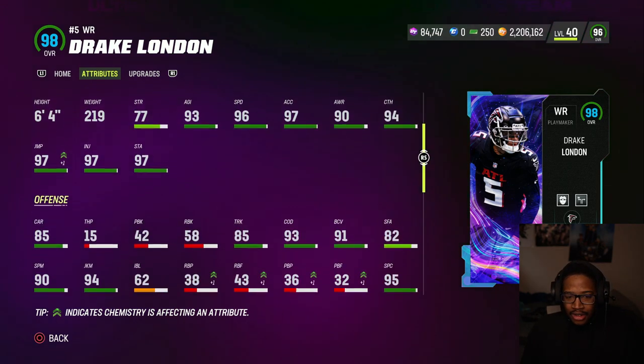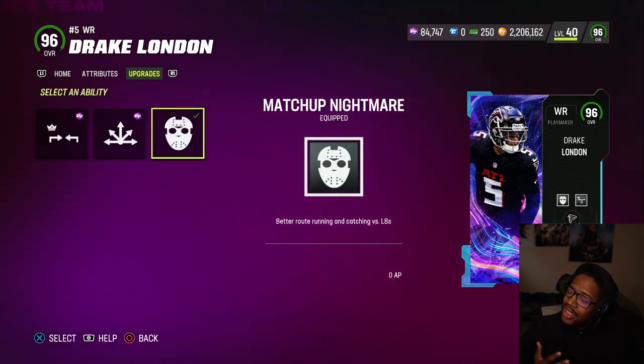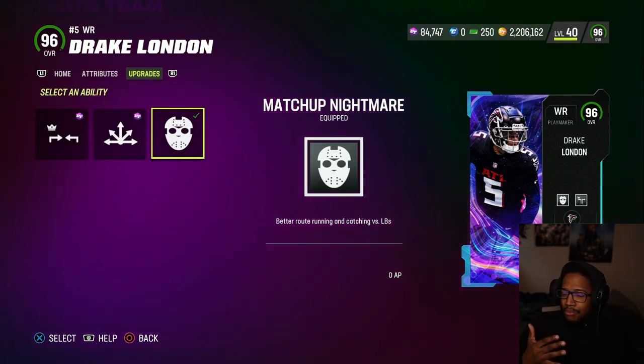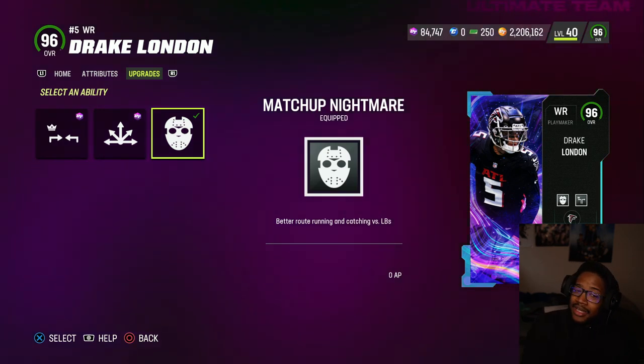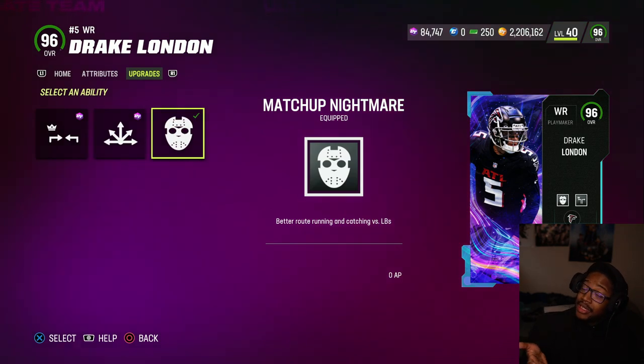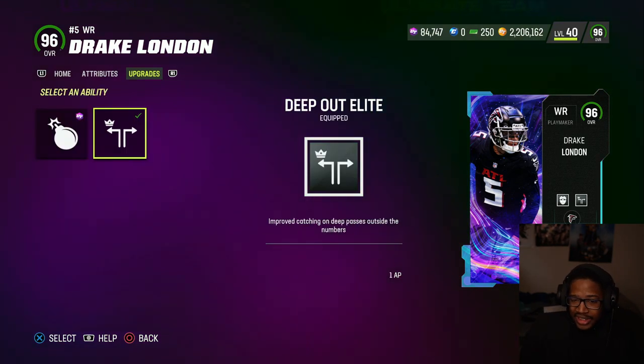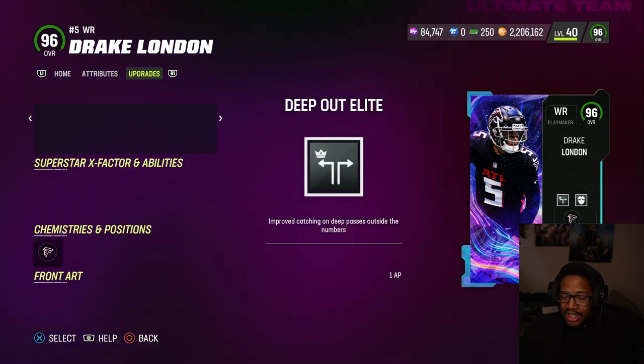He has Route Tree and 93 COD. Really solid card. He gets Matchup Nightmare for 0 AP — the verdict is still out on this ability; it gives better route running and catching versus linebackers, which could mean inside or middle linebackers. This might be the go-to since it costs 0 AP. He's tall, so he gets Short In for 1 AP and Deep Out for 1 AP. That's what I rocked with for this gameplay.